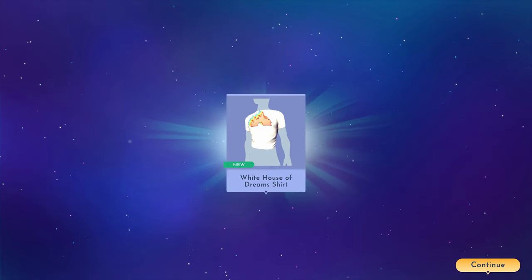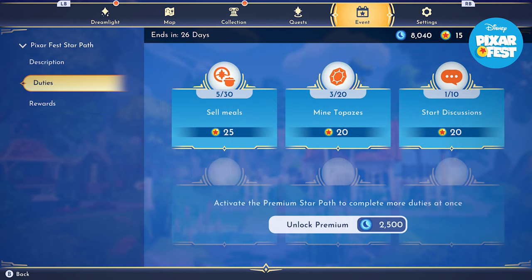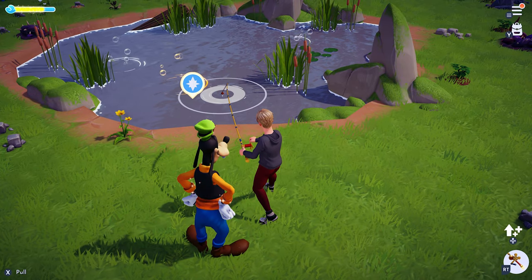The third way to get free clothes is from events. For example, there is currently an event going on that has a few set of challenges for you to do in order to get a currency to redeem an incredible suit.